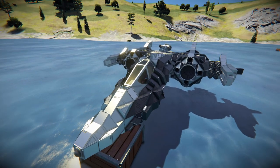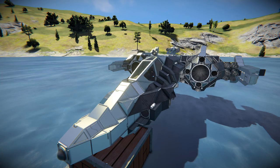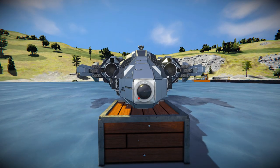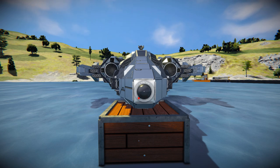We're going to start by having a quick look around the outside and then fly it around and see if we can shoot up a nearby pirate base. Coming around to the very front, there's a camera at the very front to make sure you can get a good view of where you're going and what you're going to shoot.